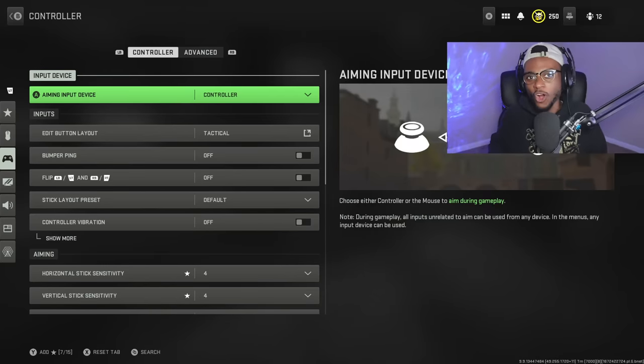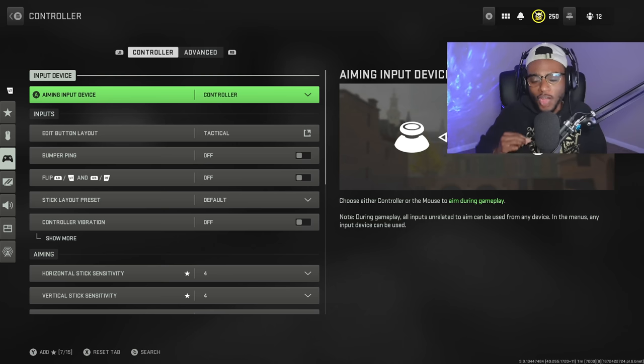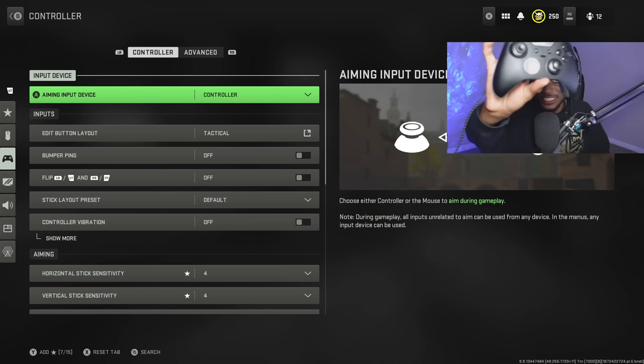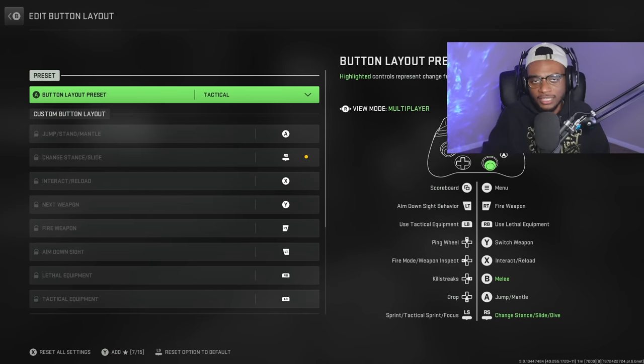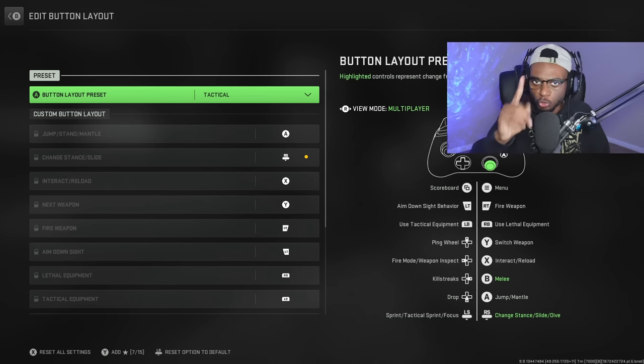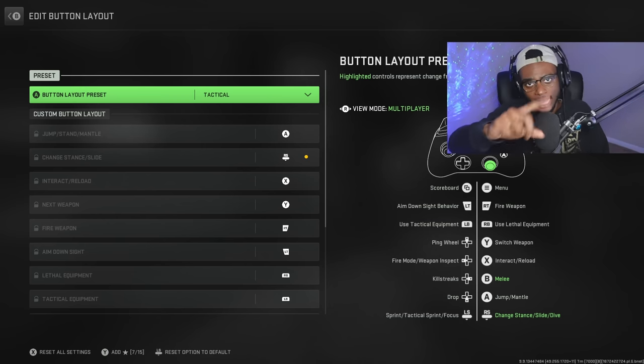First and foremost, let's go over the settings — the most important part in trying to drastically improve your aim and accuracy. I play with an Xbox Elite controller on PC, and I'm running on the tactical button layout, which I recommend each and every one of you switch to immediately. This remaps your crouch and prone buttons so you can get in and out of cover easier, perform a drop shot, and still aim down sight and be accurate at close ranges.